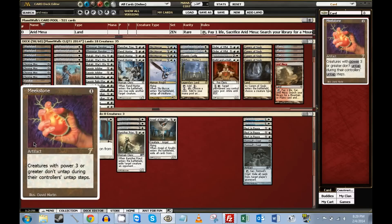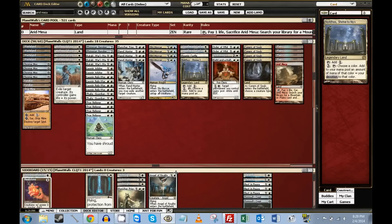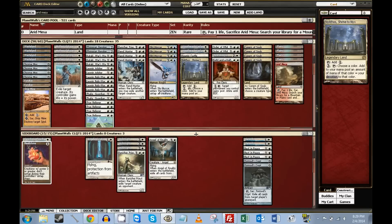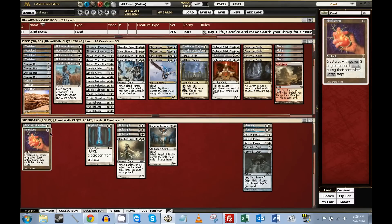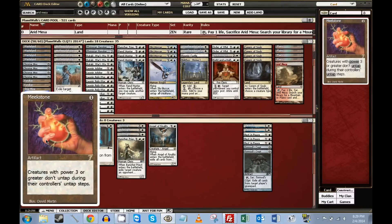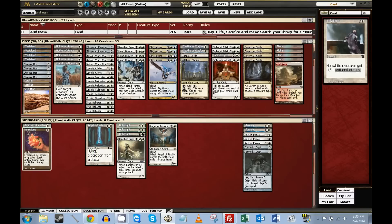You can play Meek Stone against their True Name Nemesis. True Name Nemesis was a weak point in this deck and I wanted to find more ways to answer it after sideboard. Meek Stone prevents it from attacking. It can also be brought in against Wurm Coils and Lodestones, and artifact-based decks have trouble removing it. Not sure how excellent it is but it's there — it would have been a fourth Holy Light otherwise.